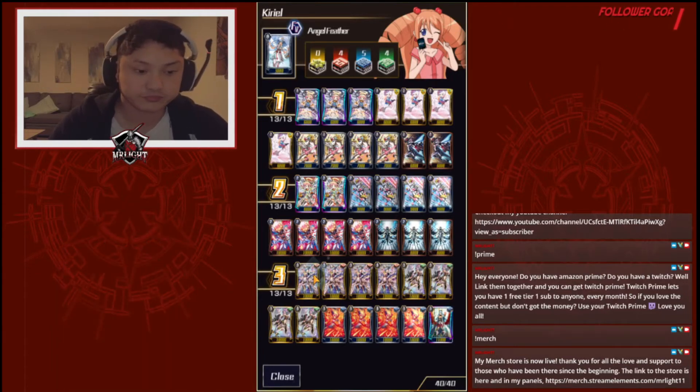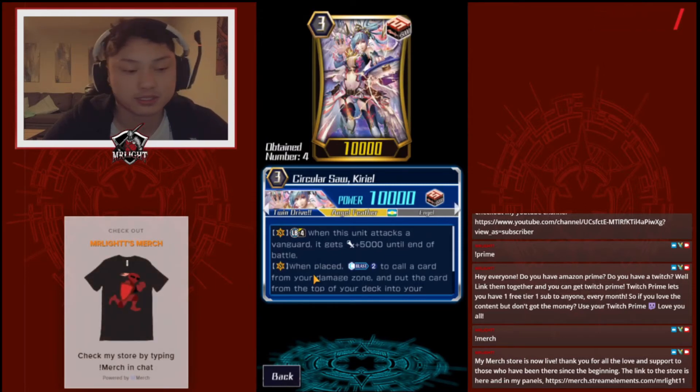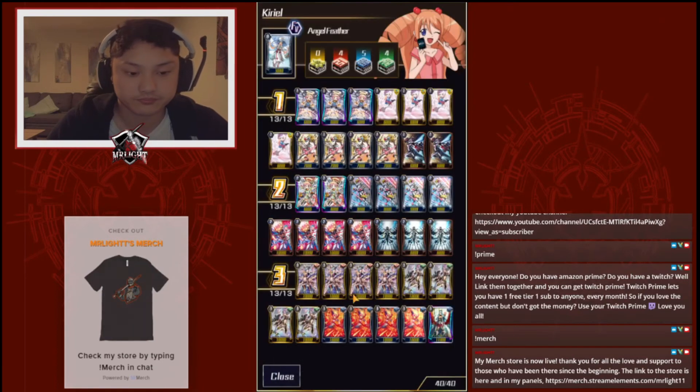Grade 3s: four Circle of Saw Curiel. Limit Break 4 — when this unit attacks, the Vanguard gets plus 5,000. When it plays, Counterblast 2 to call a card from the Damage Zone and put a card from the top of your deck into your Damage Zone. And if it's a Counterblast, you counter charge — you Counterblast it.